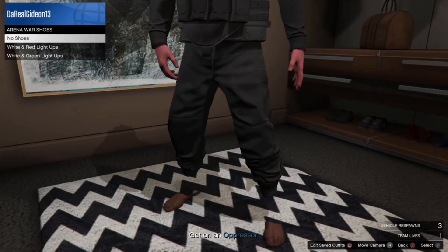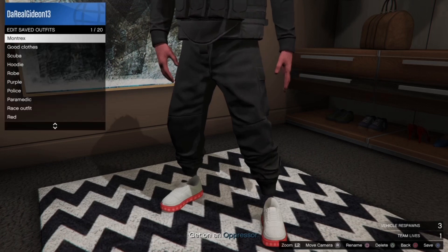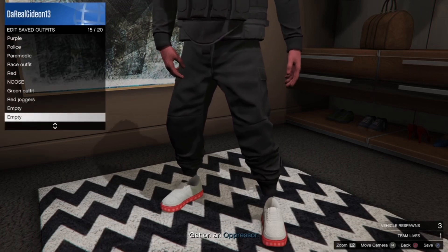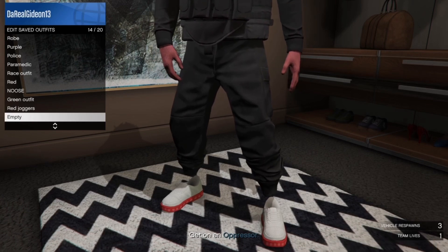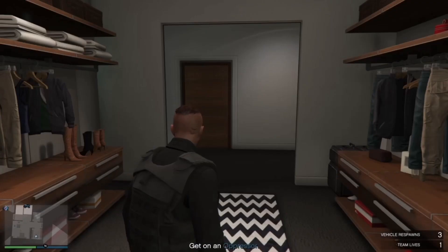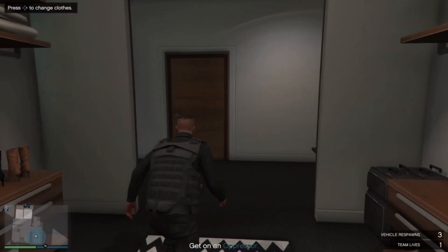If you want to get invisible ankles, just change your shoes to anything else — as you can see I've got no ankles now. That's how you do invisible ankles. After you've changed, save the outfit and then run out of your apartment.